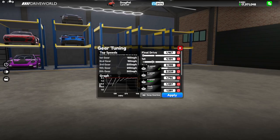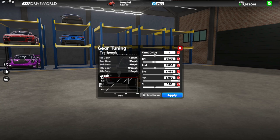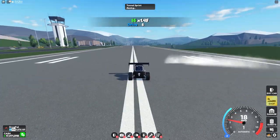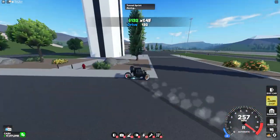Some weird stuff with the Drag Pal: if you switch it to stock gears and have everything normal, and then drive backwards, the car behaves really weird.